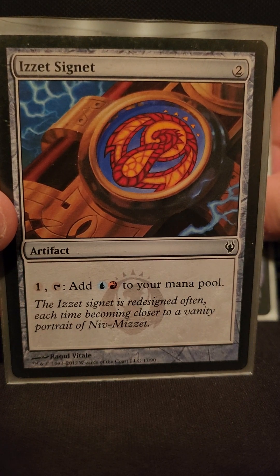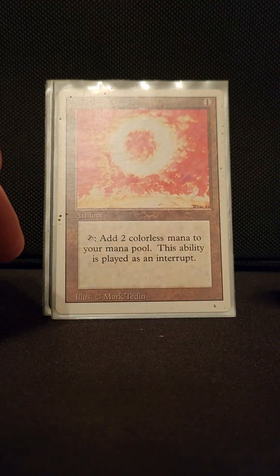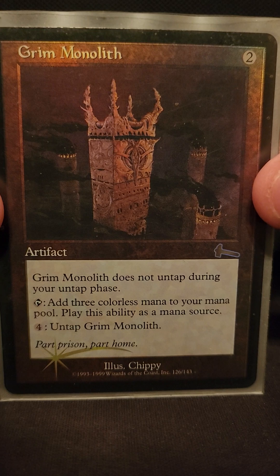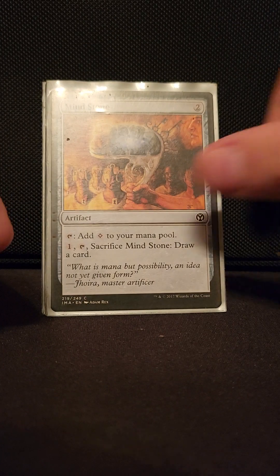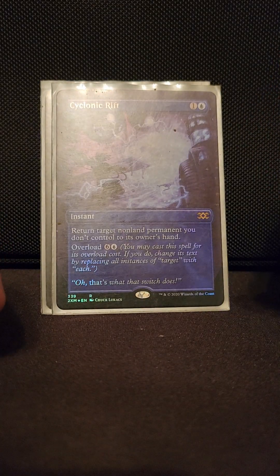Down to our artifacts: Arcane Signet, Mana Crypt — everyone knows these, they go in every EDH deck. Liquimetal Torque, Grim Monolith, Thran Dynamo, Fellwar Stone, Mind Stone, Arcane Signet. Pretty average stuff.